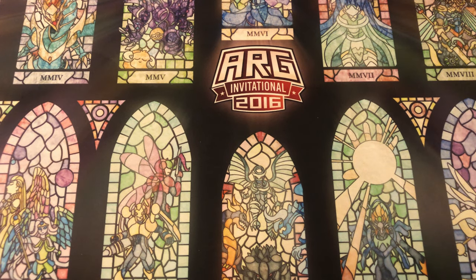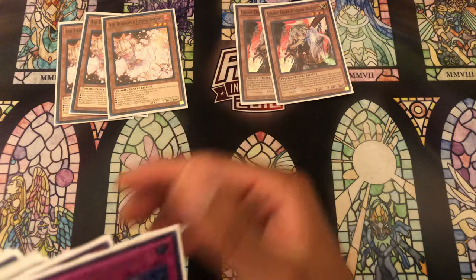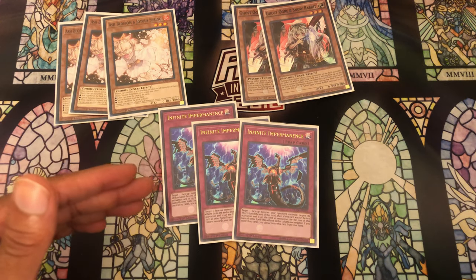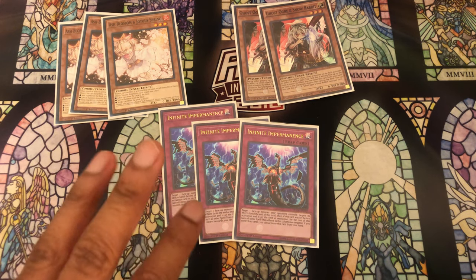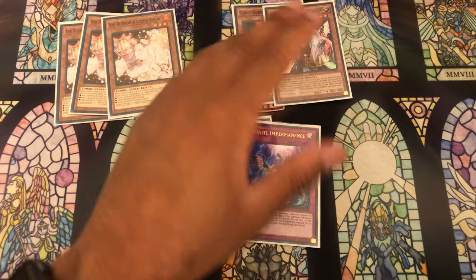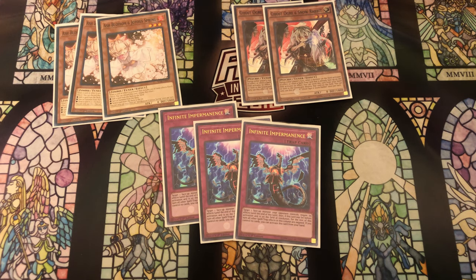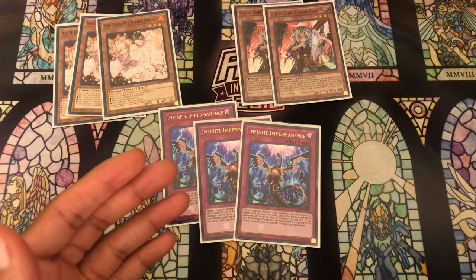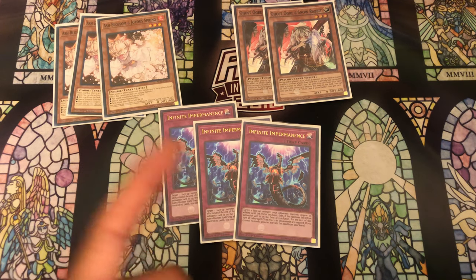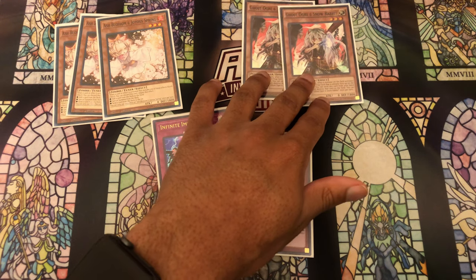For hand traps we have three copies of Ash, two copies of Ghost Ogre, and three copies of Impermanence. Ash and Imperm are definitely staple threes - two of the three best hand traps in this format, with the third being Gamma. Gamma is so good because it both negates an effect and destroys it. However, I don't play it in the main deck because in the way the deck is constructed, your opponent really isn't going to be using Gamma while you have no cards on the field going first - it's really only good going second. So I felt it was best to just side it in that scenario versus dead drawing it.